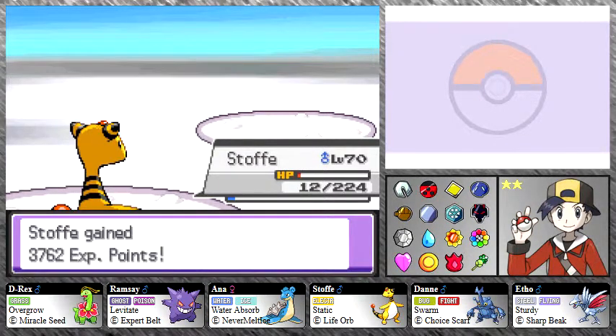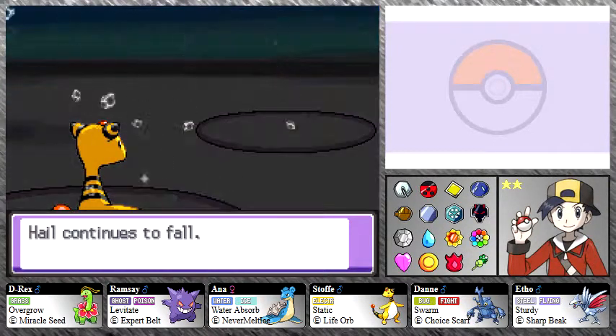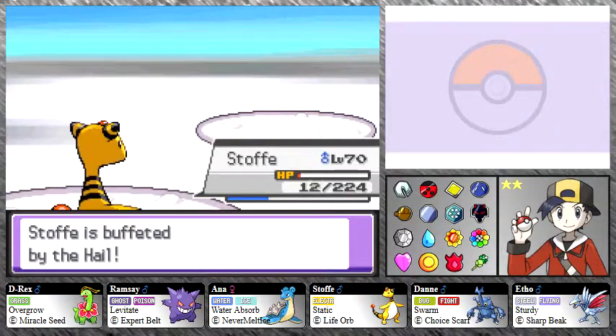If you want to know what Red's Adventures team actually has, you should watch my Red run because I can't remember off the top of my head — but I do know he doesn't have a Charizard. And Staffe's down too — a double down.